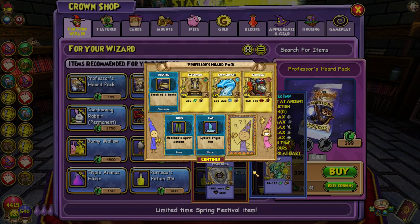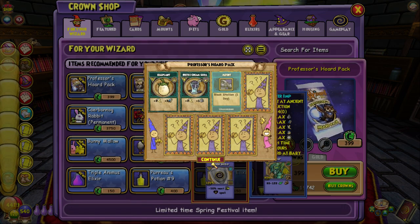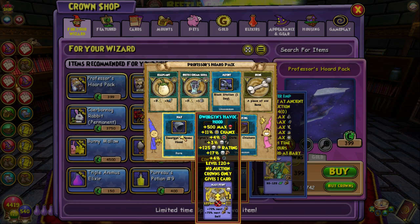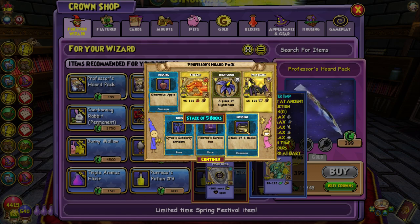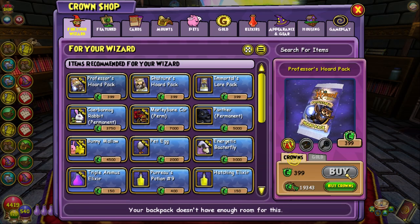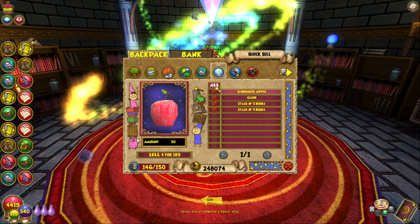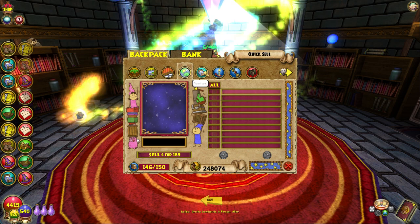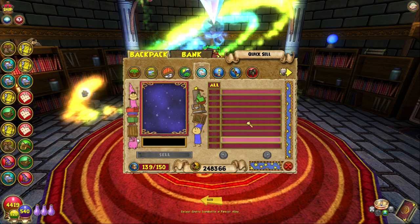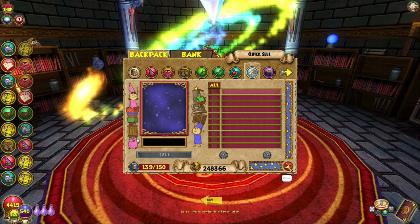I keep getting books. Recap of what I got — that's all for my recording as well. The wands look sick as hell. I got the death hat that gives mass faint! Are you guys done? I'm still going. I'm out because I don't have enough crowns. Did you get anything worth your while? Not really.